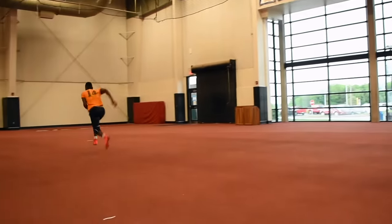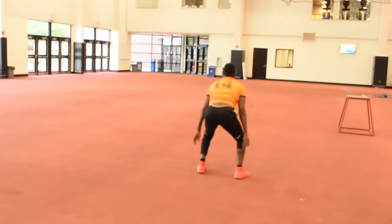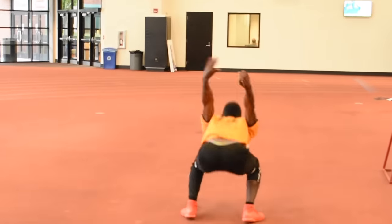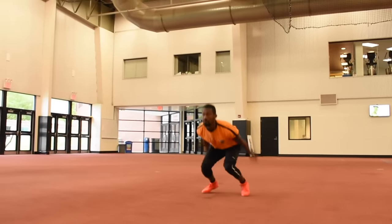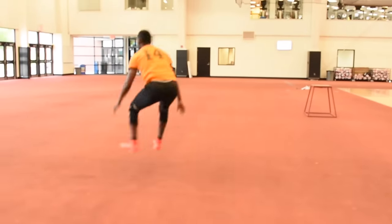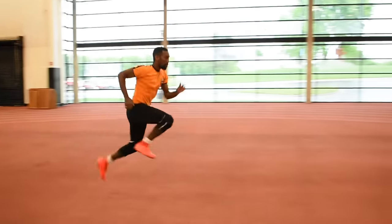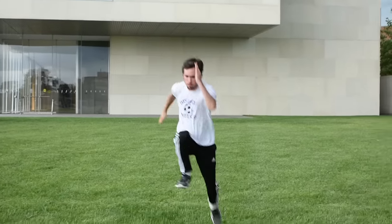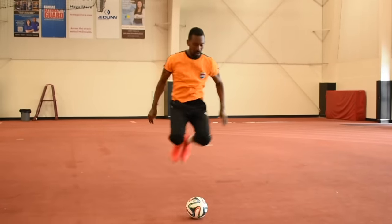Double leg jumps or broad jumps are perfect for more than just your speed — they'll actually affect your vertical jump, which is just another aspect of the game everybody can improve on. Start with both legs just a little more than hip distance apart, bend, and look to jump as far forward as you possibly can. Get set for a second and go again. These are the type of movements that a lot of players miss out on because they seem unimportant or too easy, but with repeated work they'll leave you with much more power and explosiveness in your sprint.